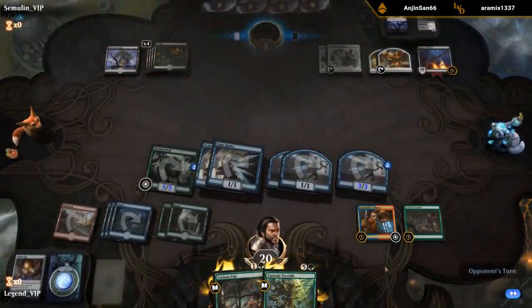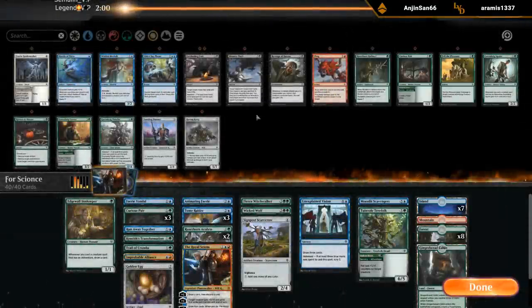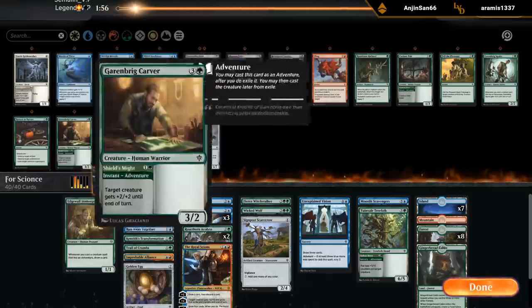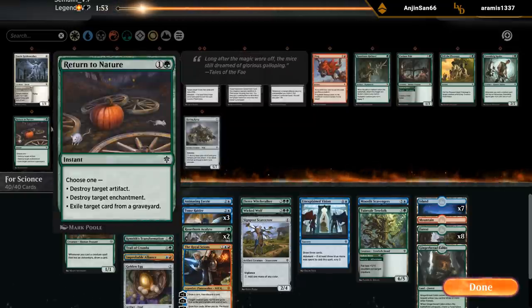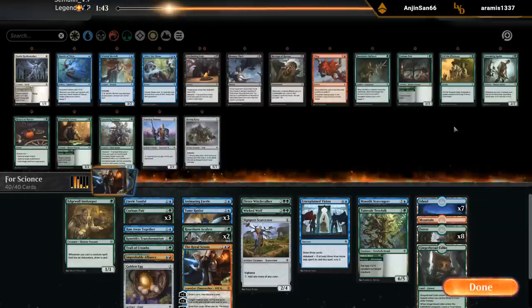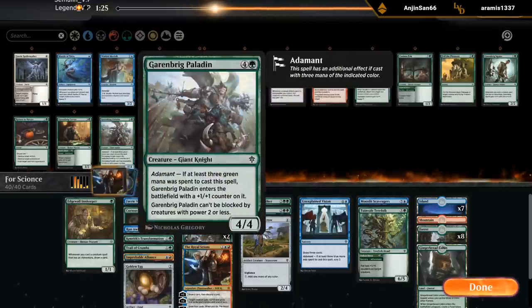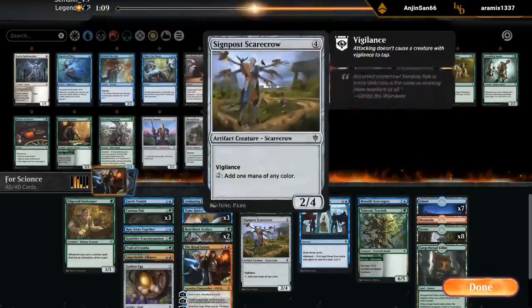We definitely drew pretty well, especially given the Mulligan. Playing the Alliance turn two did a ton of work and lined up pretty well against all those Cauldrons. So after sideboard — Return to Nature could be okay, Fell the Pheasant can kill their Bog Naugher. I'm not sure if I need to change much. Paladin could be fine since it dodges a deathtouch creature. I think we're fine.